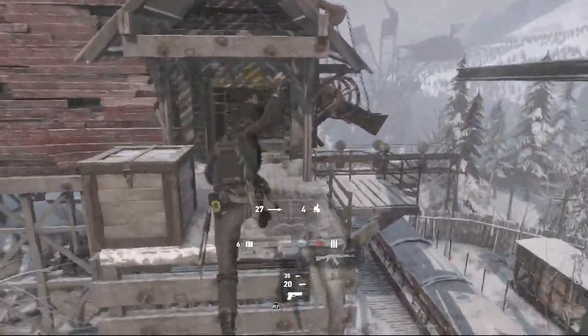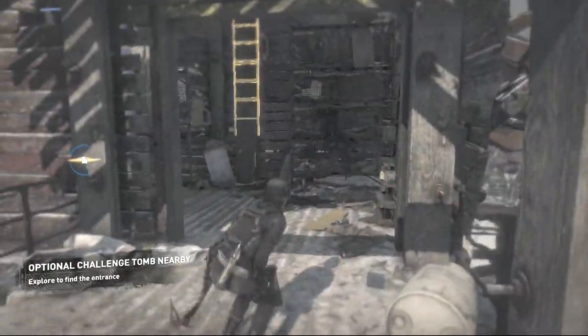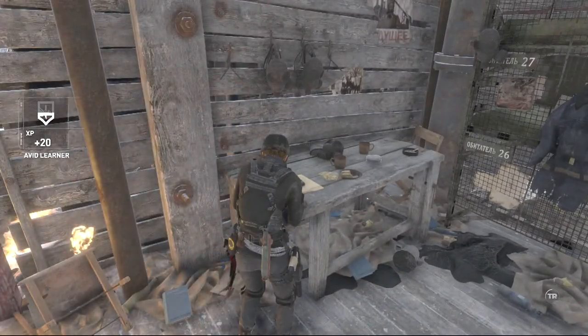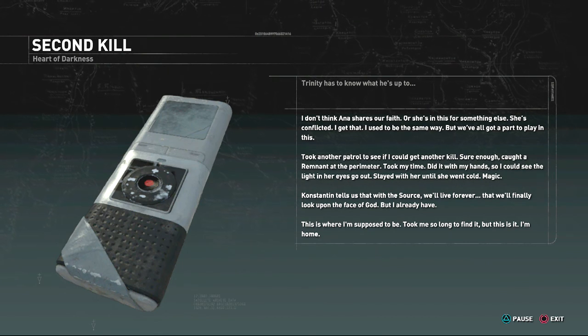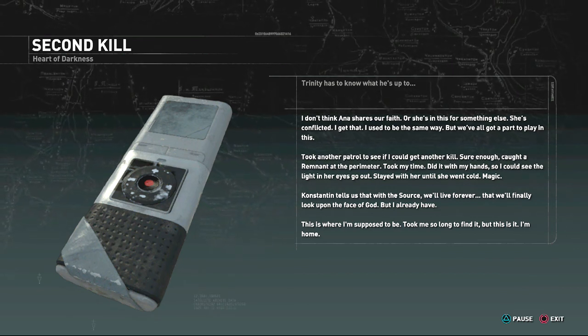Okay, well I guess we're in a fight. Oh — document just here though. One minute guys, we're just going to read this. 'I don't think Anna shares our faith, or she's in this for something else. She's conflicted. I get that. I used to be the same way, but we've all got a part to play in this.'